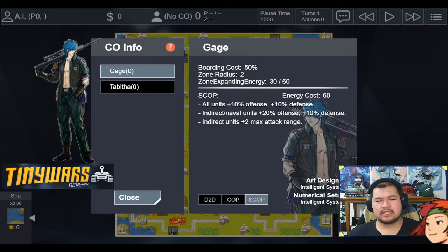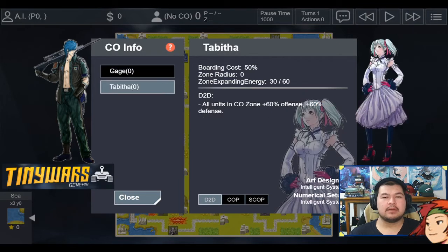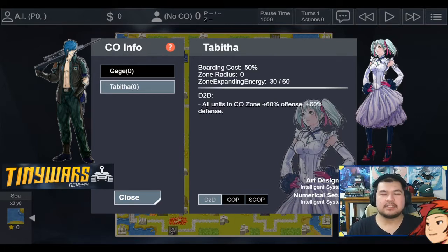I think Gage is a really interesting CO. We'll talk more about him during the game. As for my opponent, they're playing Tabitha — my personal demon CO for Tiny Wars. Personally I think she's very strong. Although she has a zone radius of 0, all the units in there are getting plus 60% offense and plus 60% defense.